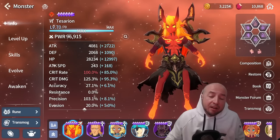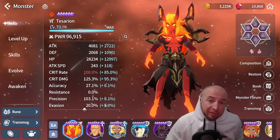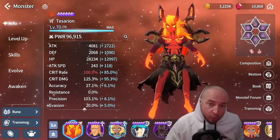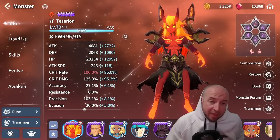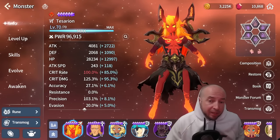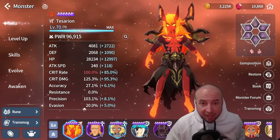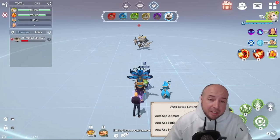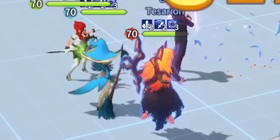Now testing a very high attack speed build with a little more attack but lower crit damage: 243 attack speed, 4081 attack, and only 125% crit damage. This is on Swift Blade. Starting him on soul link using his first skill only.